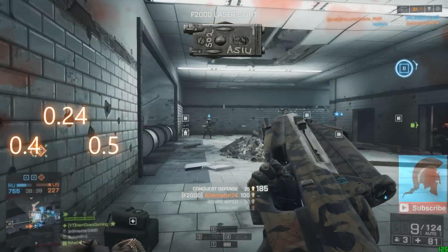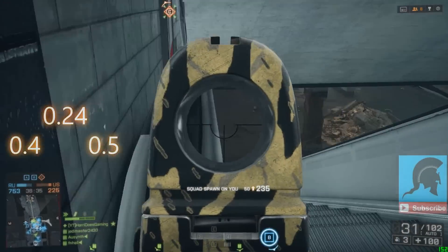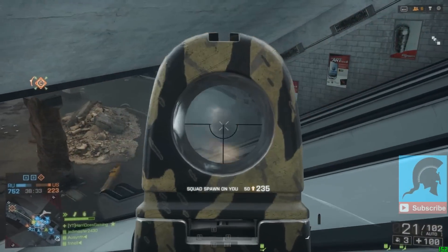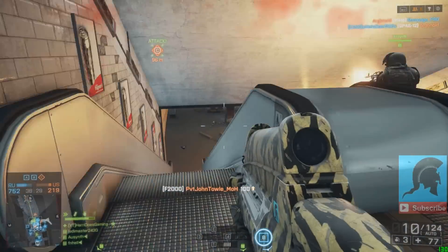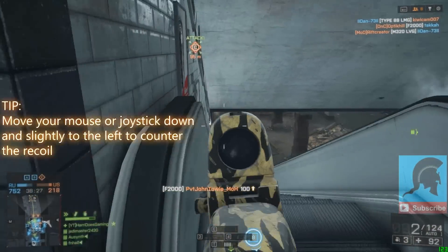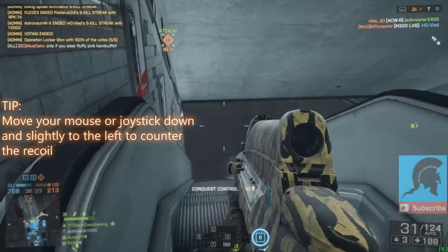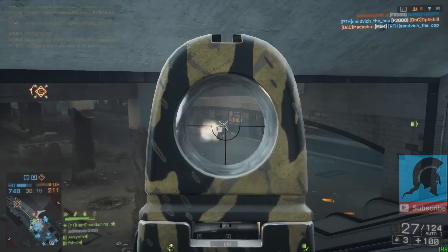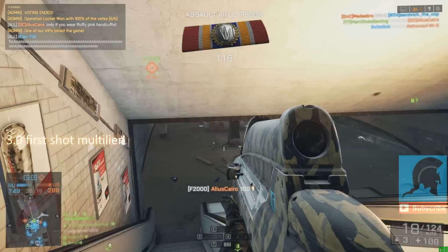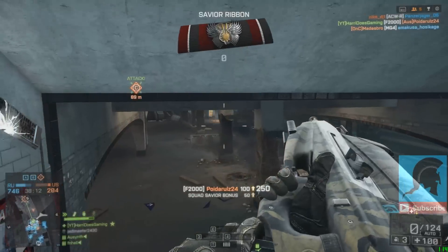Its recoil is definitely one of its strong points — it only has 0.24 degrees upward recoil, 0.4 to the left, and 0.5 to the right, so it's fairly easy to counter. Move your mouse or joystick down and slightly to the left, because the F2000 does pull to the right quite a bit. However, one weak point is its very high first shot multiplier of 3, so expect quite a kick when you first start firing.